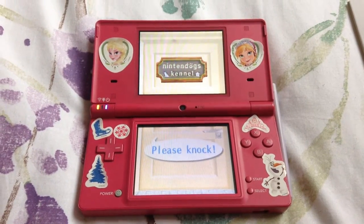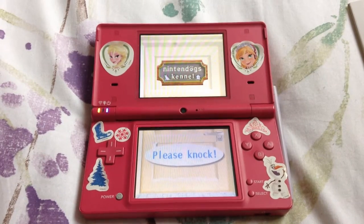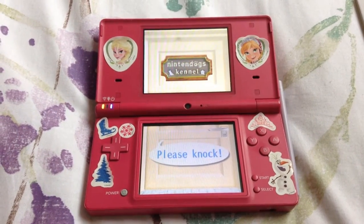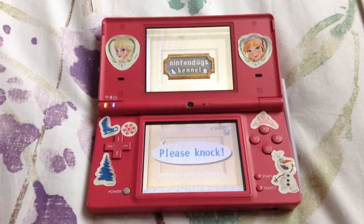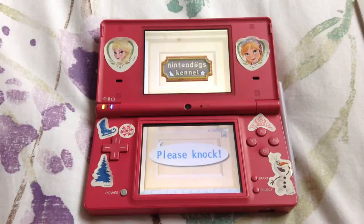Hi guys, Zoomygirl here and today we're going to be playing an old game called Nintendogs Chihuahua and Friends. You may have noticed that my DSi is covered in Frozen stickers — you can see Elsa, Anna and Olaf on there.